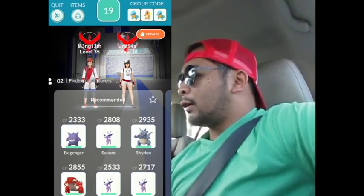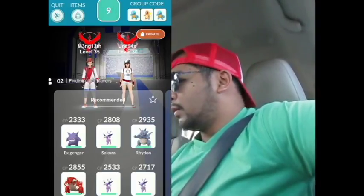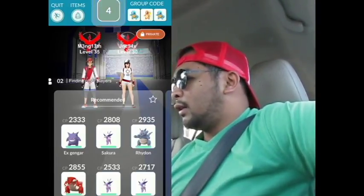Here's our first raid battle of today. We're hitting a Sprint gym, so hopefully we can get our EX raid pass for this one. Normally I just use a lot of psychic types for this one — level 3 gym with a Gengar on the Sprint gym, which is a sponsored gym, so it should be easy.